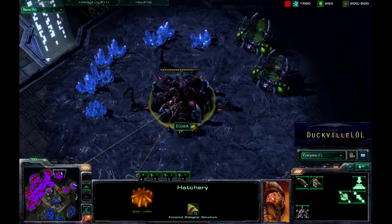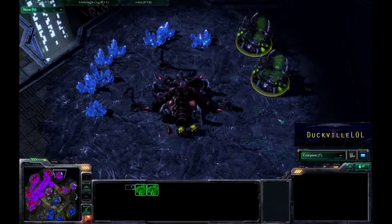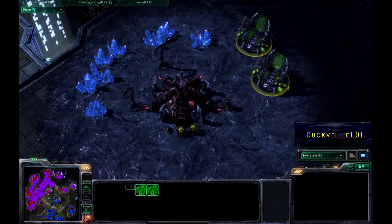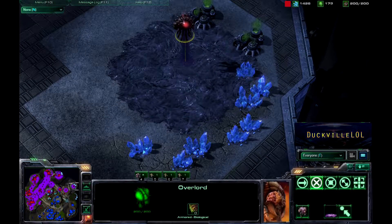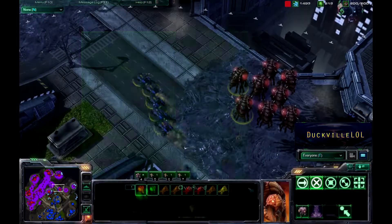It looks as if Iger's going to grab his two Extractors here at the fifth and also put down a Spore Crawler and two Spine Crawlers to make sure he's got at least a minimal sort of defense covered here.